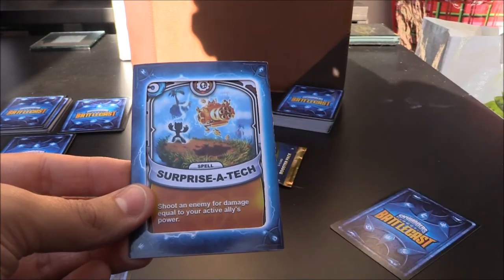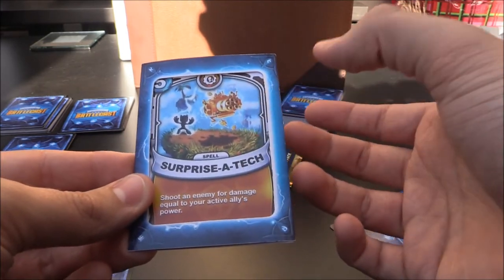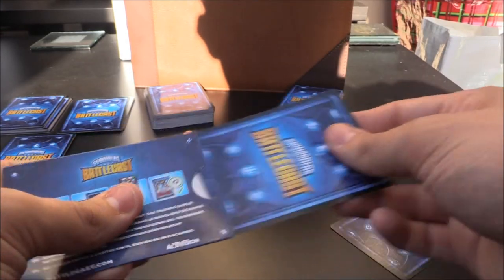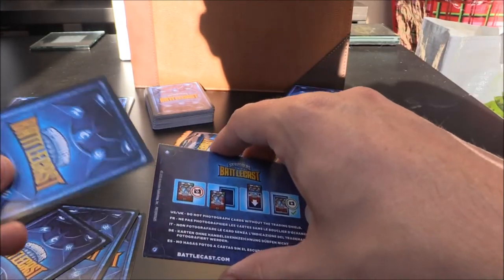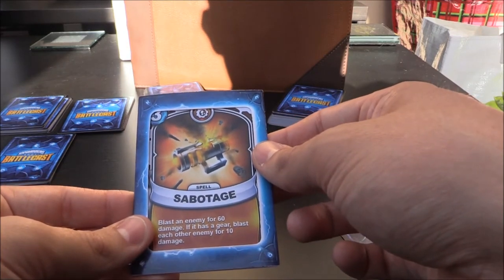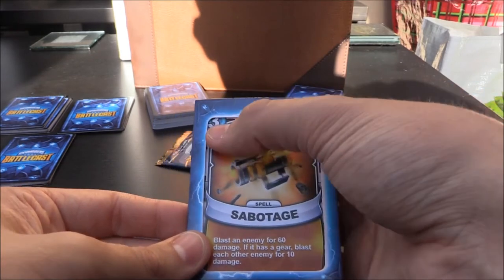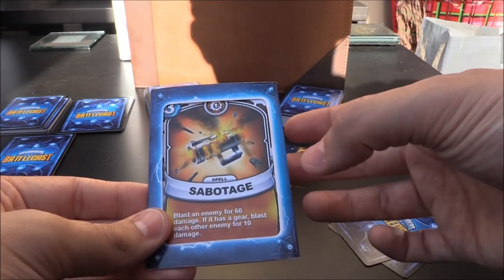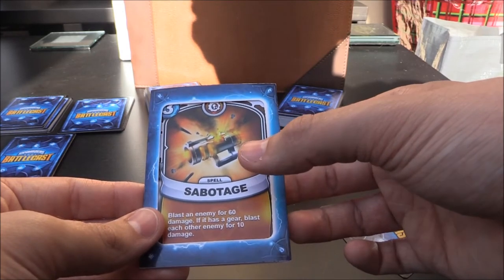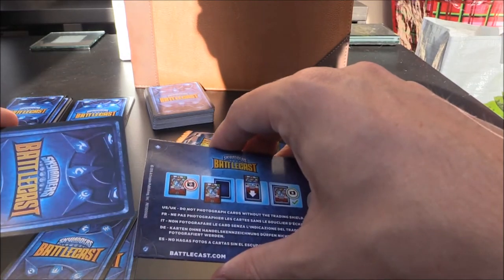Surprise Attack — nice, we don't have this one! A tech five crystal spell. Shoot an enemy for damage equal to your active ally's power. That's actually rather cool. Next one up, we're going to get Sabotage — I don't think we have this one either. It's a tech three crystal spell. Blast an enemy for 60 damage; if it has a gear, blast each other enemy for 10 damage.